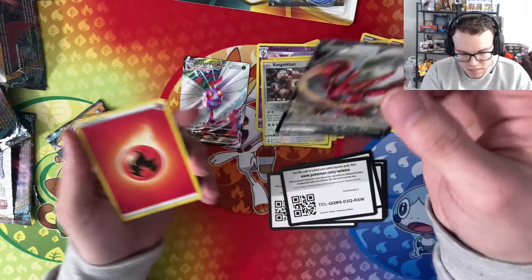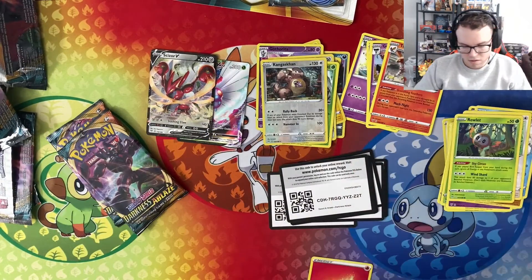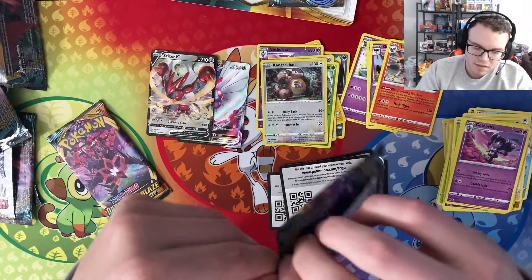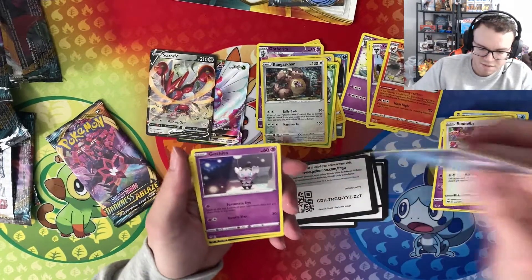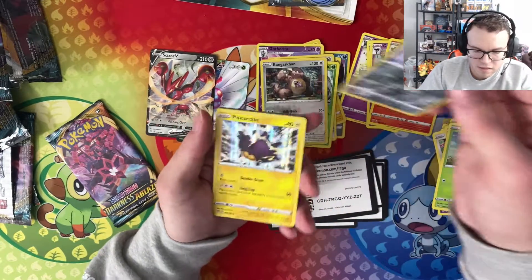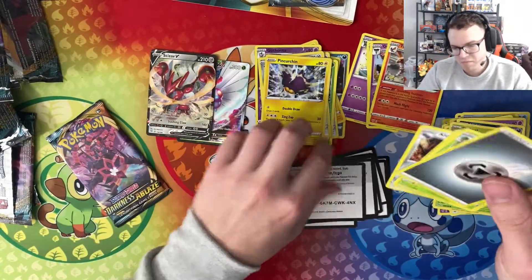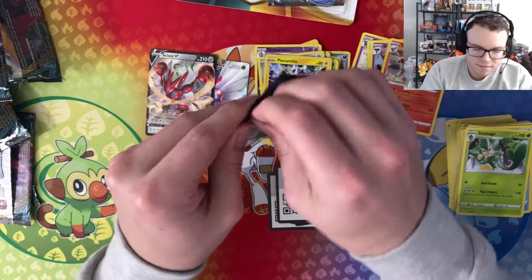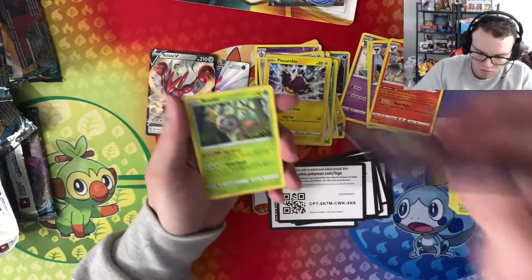Okay, there we go - that last one failed us but this one got us a Scizor V! Another code card. So after pulling that, I definitely feel like my chances of pulling anything else past that is slim to none. Okay, I got a hollow and two white packs out of this one. Maybe it's still just up to luck, but I like to think you have better odds pulling something out of these three blisters.